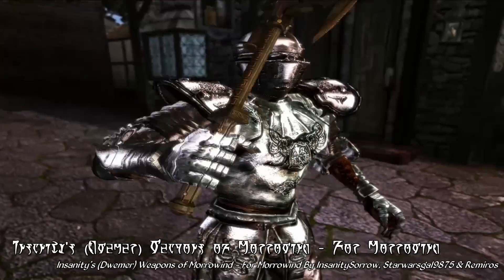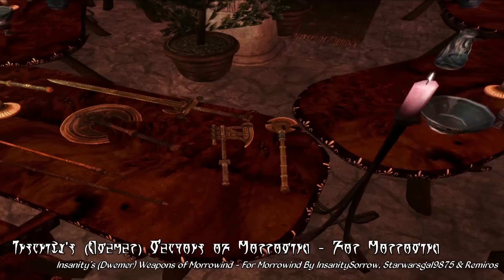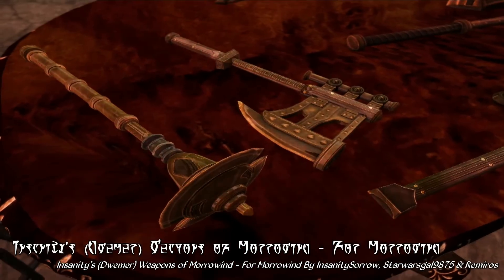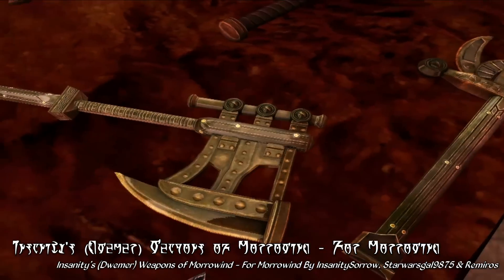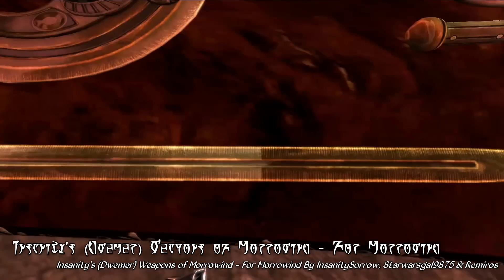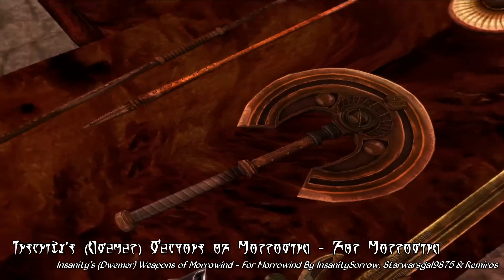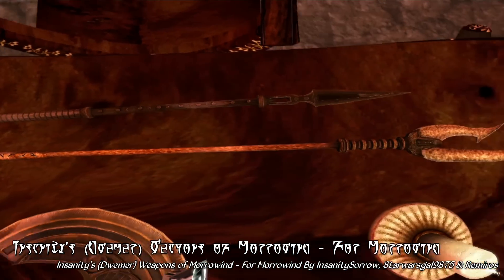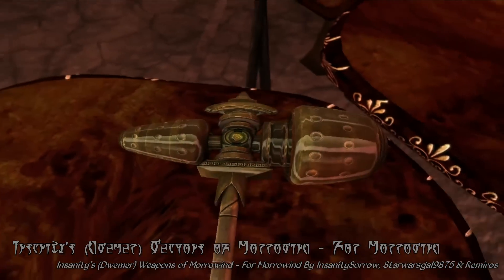You'll be the envy of every adventurer in Vvardenfell with these shiny new toys. Here you can see all of the Dwemer weapons that have been replaced by this package. All in all, this package replaces the models and textures for Dwemer short swords, maces, battle axes, war axes, claymores, war hammers, spears, and halberds — keep in mind, those latter two were made from scratch by Flash3113, so they may look just slightly different from the rest, but are no less incredibly impressive. The detail here is just really astounding — you can make out small patterns, nuts and bolts, and even the occasional bit of Dwemer script and writing on these weapons. This is probably the best replacement for Dwemer weaponry currently available and I'd highly recommend checking it out.